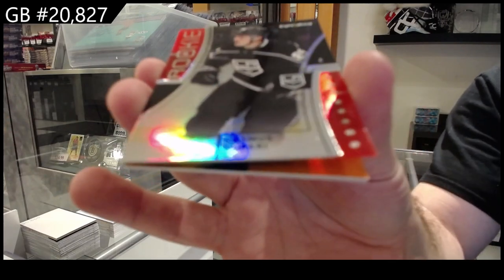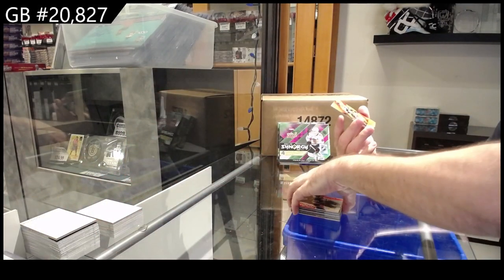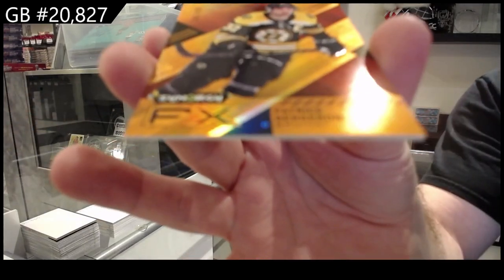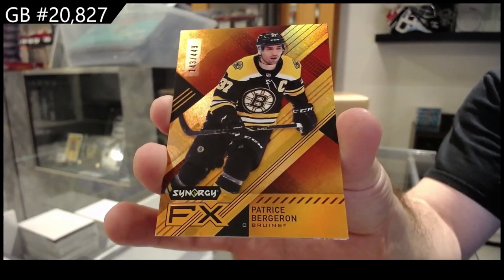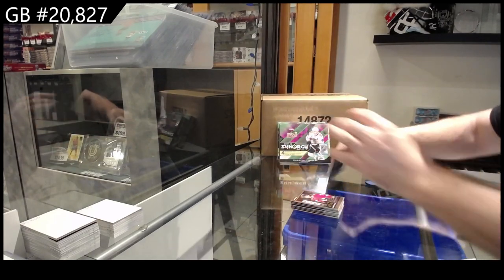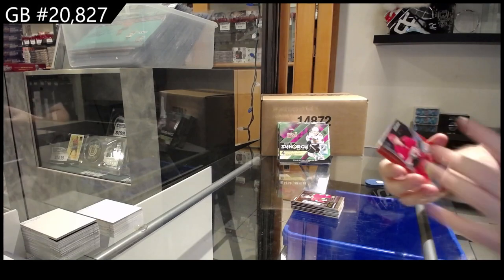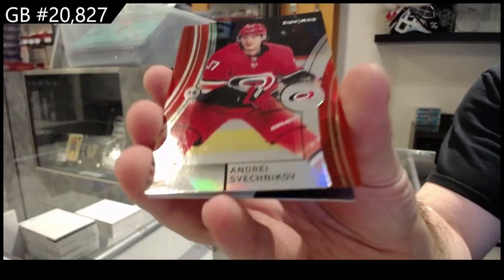Red rookie of Cool Parry for LA. We got a 449 FX of Bergeron for Boston, and a Roaring 20s again of Kirby Dach — why not get two in a box, right?